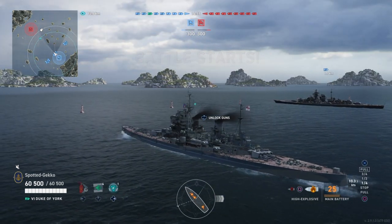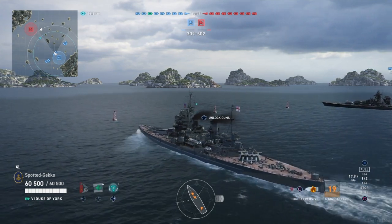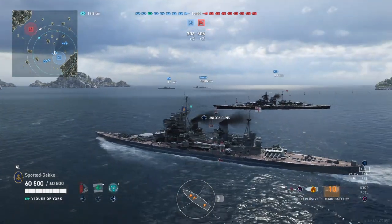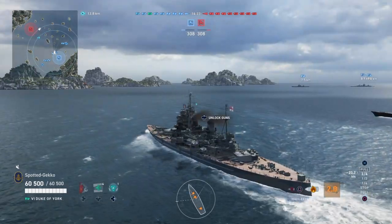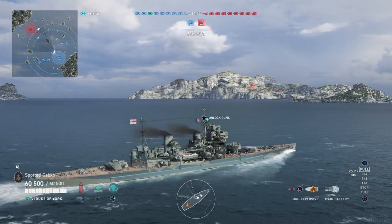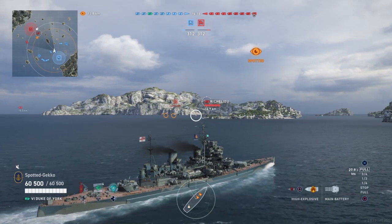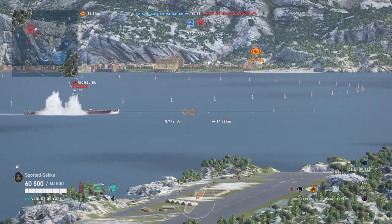The Duke of York does struggle against bigger tier 7 battleships because of the thin 25mm fore and aft plating and deck armor — very detrimental. If it had 30-32mm it would be so much better. But I love British battleships and the historical context of this ship, so I want to make it work. This build with Nelson is focused on accuracy dispersion with the Big Seven trait.